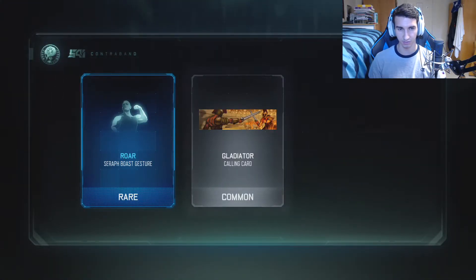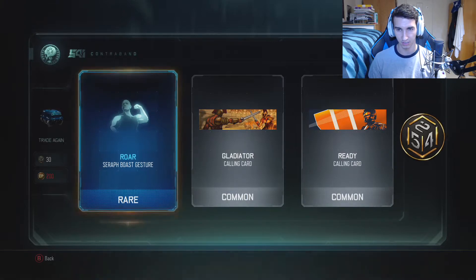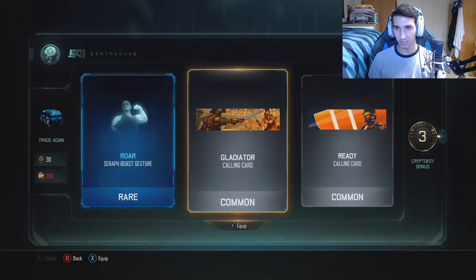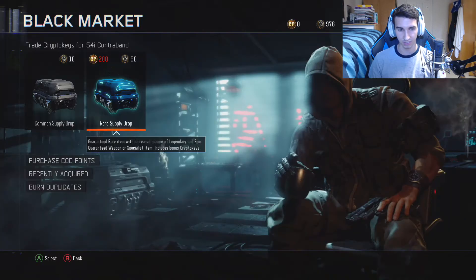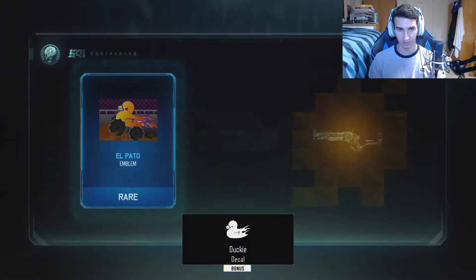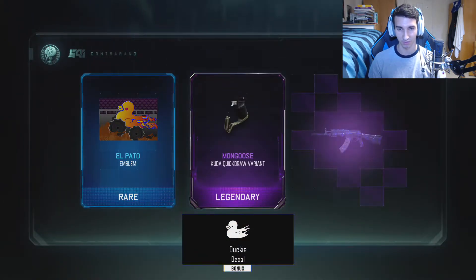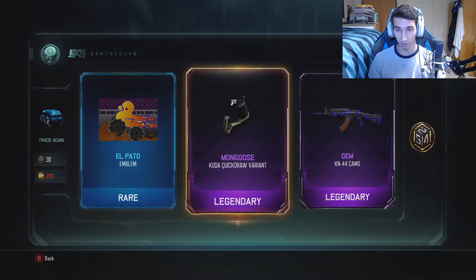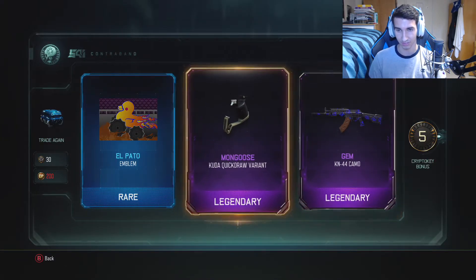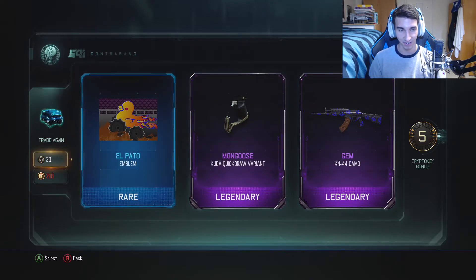Still working on that dark matter grind too. A Seraphost — I could use that. That's a cool calling card. And I forgot you get crypto keys back — sweet. So I could probably open an extra few supply drops just from getting all the crypto keys back. That's a pretty cool emblem. Kuda quickdraw variant. Oh my god, KN44 gem camo! Too bad I'm going to have dark matter very soon, but that is awesome. Holy crap.